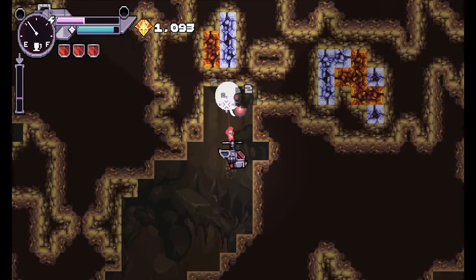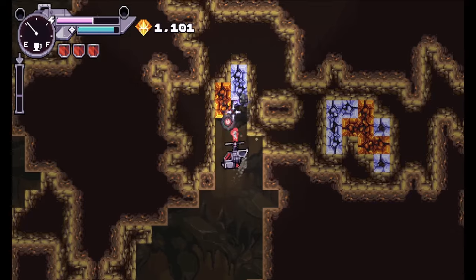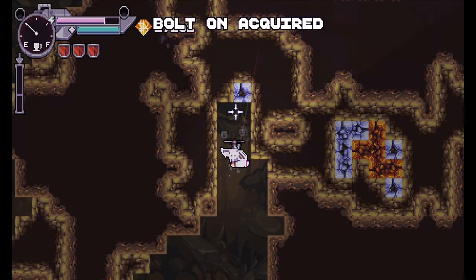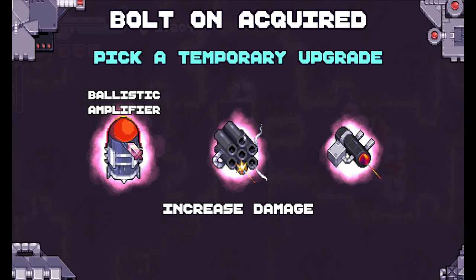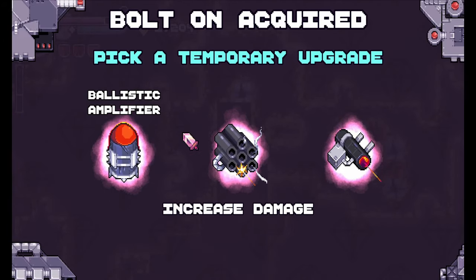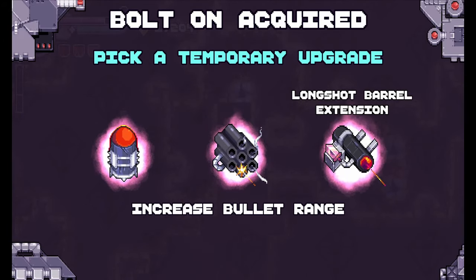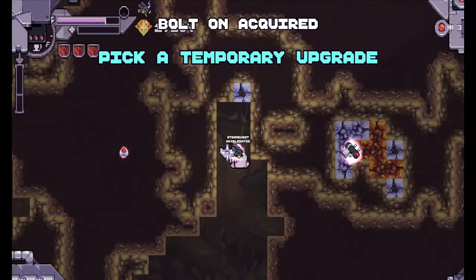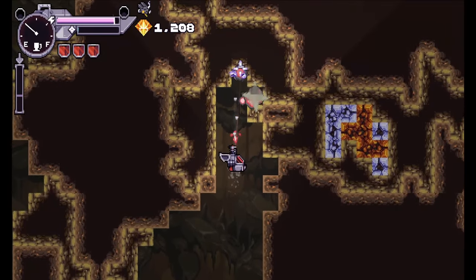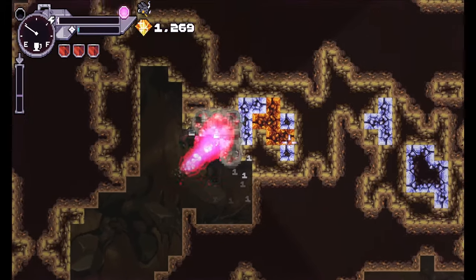I feel like we are just blessed lately with a lot of awesome mining games. Bolt-on acquired — pick a temporary upgrade: Ballistic Amplifier, increased damage, fire more bullets per second, or increase bullet range. Let's go more bullets per second. Oh yeah, that's good stuff.